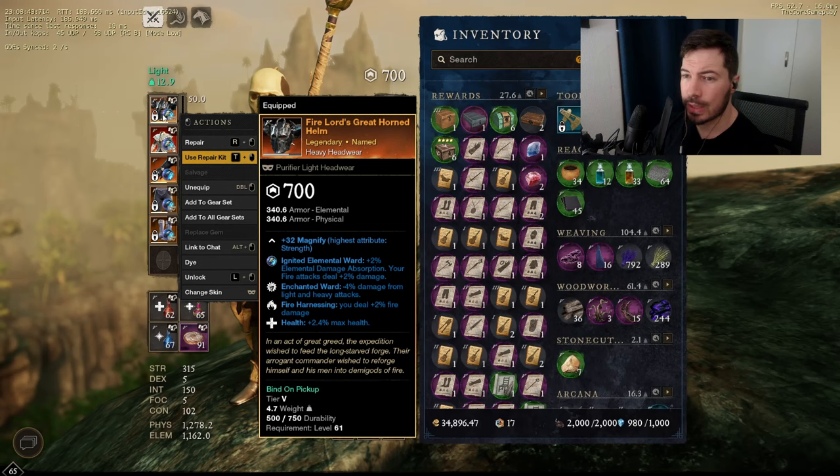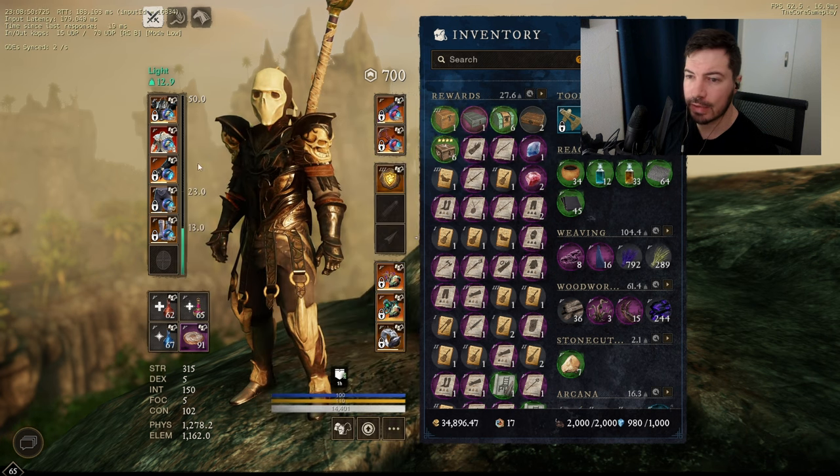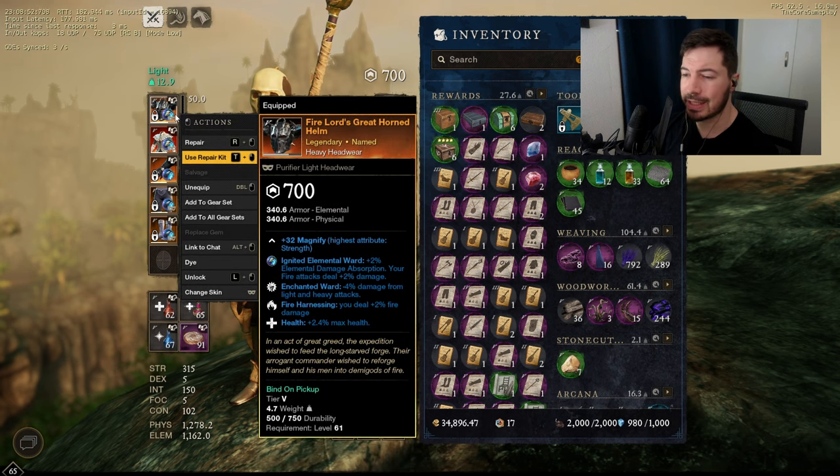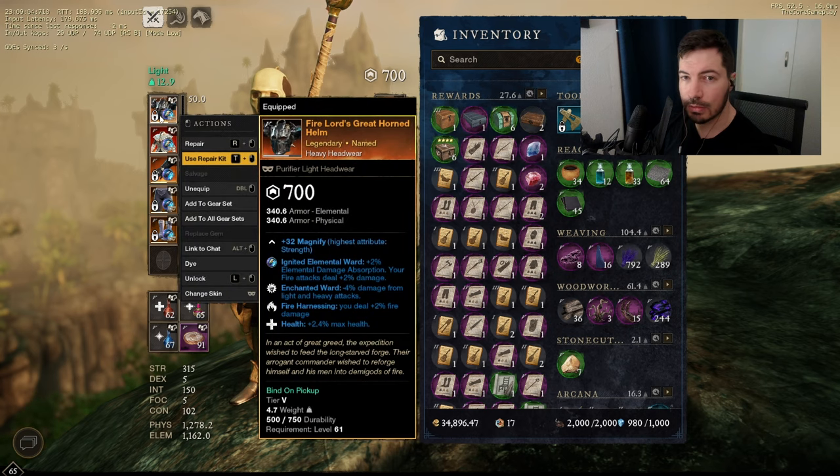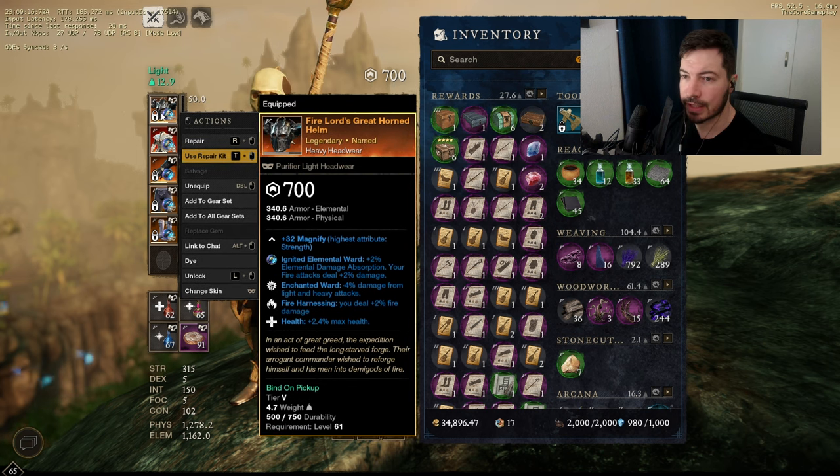For my headpiece I went with a cheap set — the Fire Lord's Great Horned Helmet. You can get this set from Imperium Forts. I've got two pieces of this making it a bit cheaper. I just rolled until I got health, and then fire harnessing and enchanted ward is guaranteed. Also notice my runeglass — ignited runeglass — so I gain more fire attack damage. In total I gain about four percent fire damage from one piece.